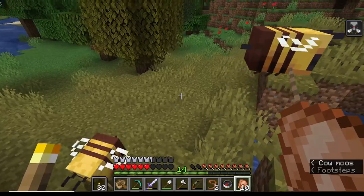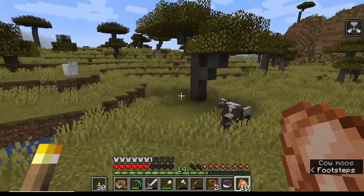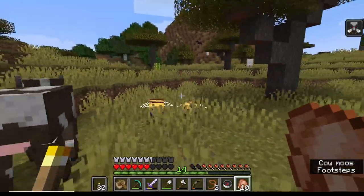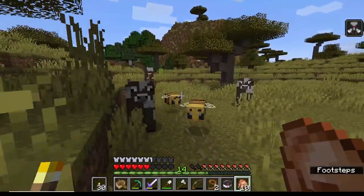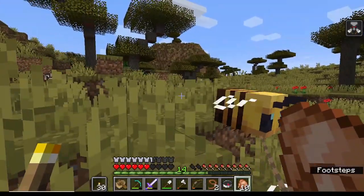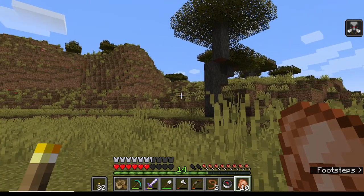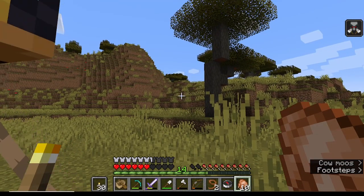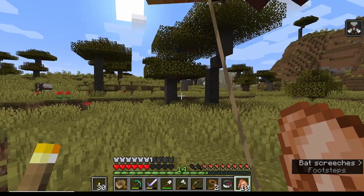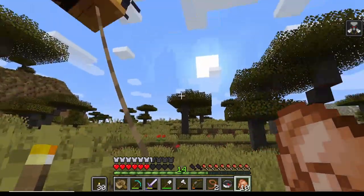Get to the edge of the water and put the boat in. We gotta go slowly because they're slow. Come on bees! I'm following the compass - it points home. We're gonna lose the bees - get to the edge of the water, put the boat in, and try to put the bees in the boat like we did with the cat. No - the cat was a land animal. The bees, since they fly, don't go in a boat.